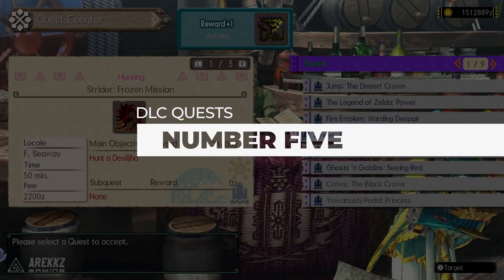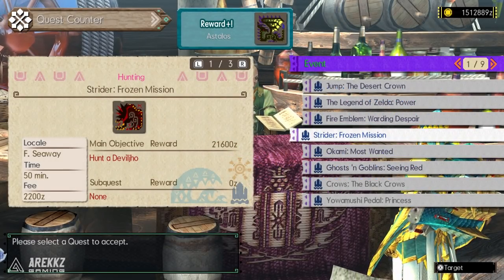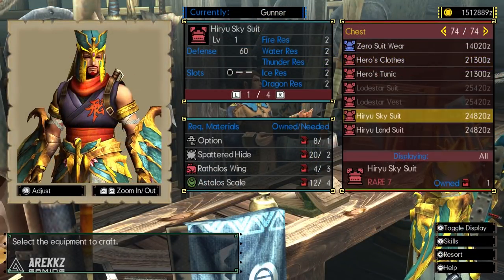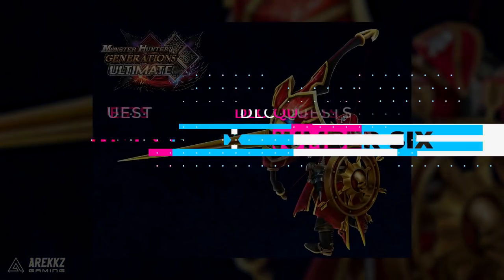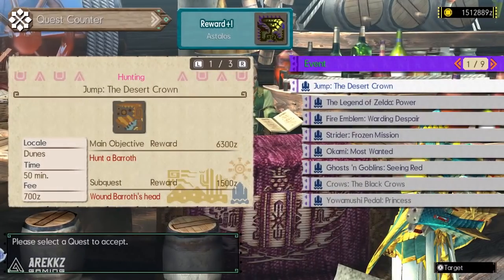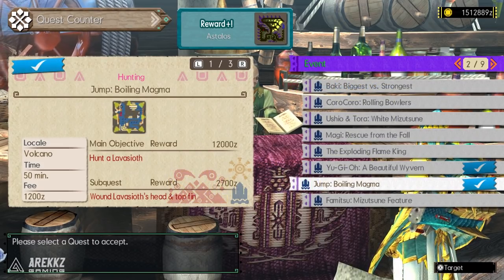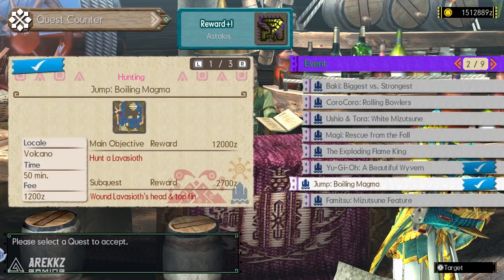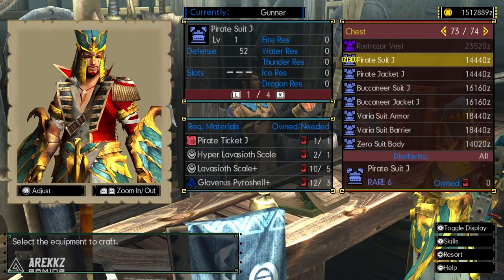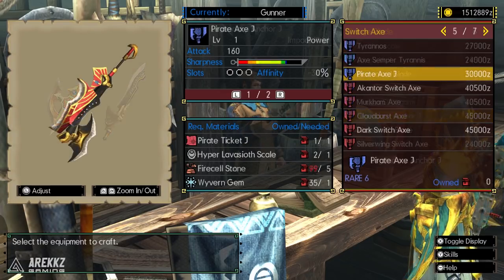At number five, the quest Strider Frozen Mission — another high rank quest — allows you to craft the Strider Hero armor set and weapon. The skills on the set aren't actually too bad but being high rank, your focus will largely be using it for transmog. At number six there are two quests for the Jump pirate gear. The high rank quest Jump the Desert Crown gives you the parts to craft the pirate bow, meanwhile Jump Boiling Magma gives you the parts to craft the pirate armor — which looks super awesome — along with more Jump pirate themed weapons: a great sword, charge blade, switch axe, gunlance, and more. So if you want to walk around like a pirate, this one might be for you.